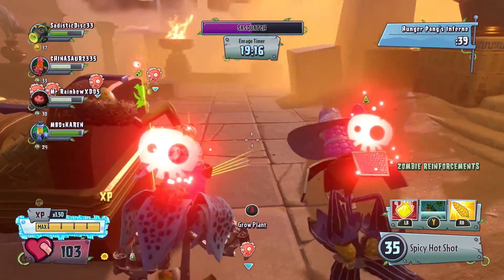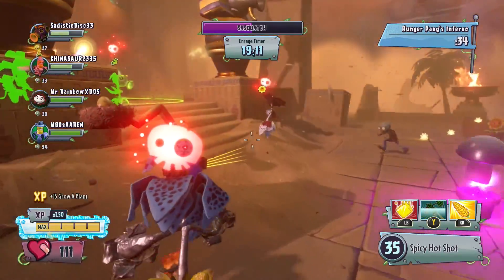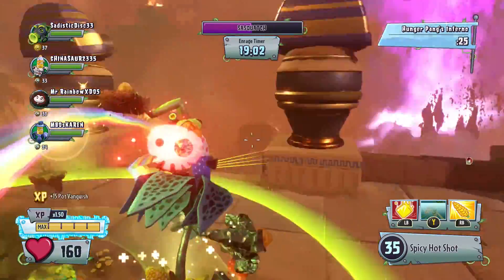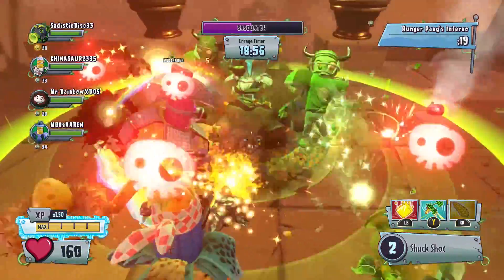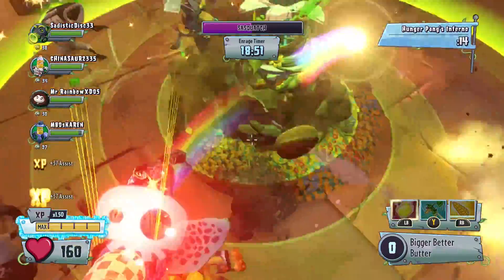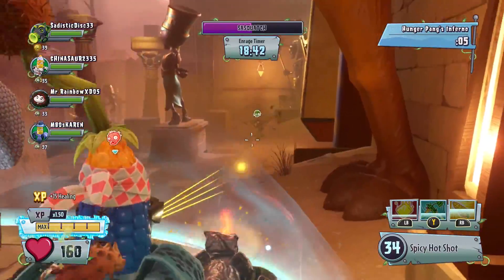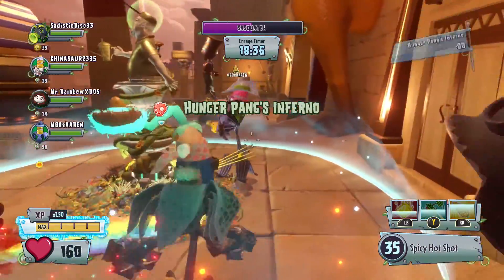Just gonna put down a Doom Shroom here. Hunger Pang Inferno — everyone to the garden! Let's go. Everyone stand here — do not leave this garden unless you will die. Oh my god, here comes all the frickin' All-Stars! Shark shot away! Huskob! Thank you! Let's do another Butter Bomb just to be safe. 10 seconds — come on, we can hold this! Everything's going chaotic right now, there's so much going on. We did it! We did it!